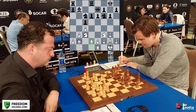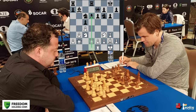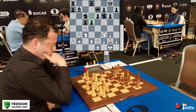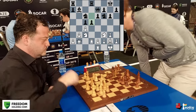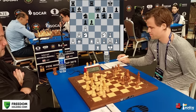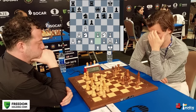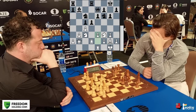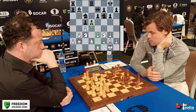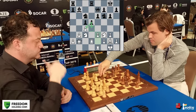Rd2 is played by Levan, wanting to double rooks on the d-file and put pressure on the d6 pawn. Magnus pushes his pawn to d5 and asks Levan what he wants to do now. Levan plays e3 — if he didn't, there were ideas of pushing the pawn to d4. Magnus decides to take on c4, which is much better than pushing to d4 where the pawn could become a weakness.